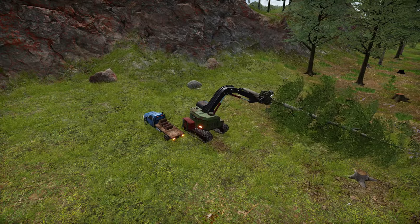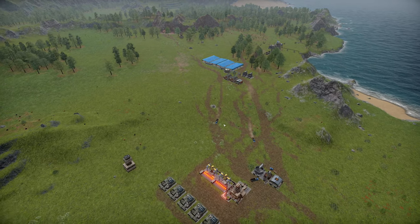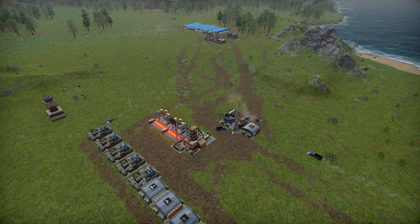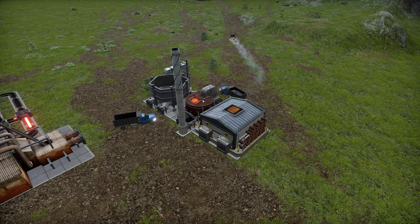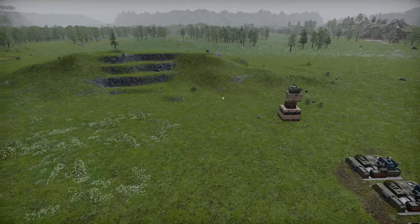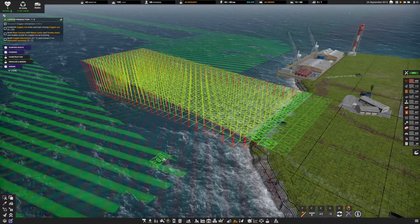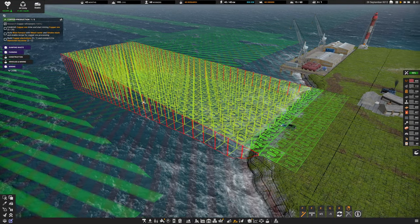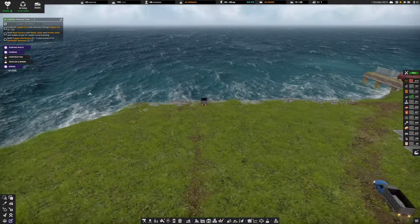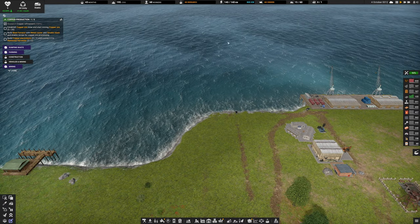Our forestry vehicle is chopping down trees in a designated area and delivering logs into storage. The only place logs really need to go right now is into the coal maker, though this will become redundant because we're going to start working into this little mining mound and taking coal from the ground instead. We can also see where we're going to dump minerals from our excavators.